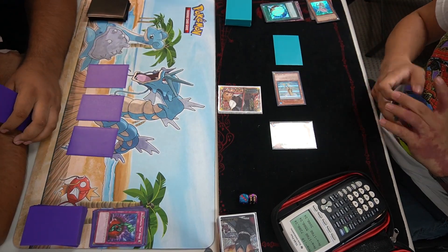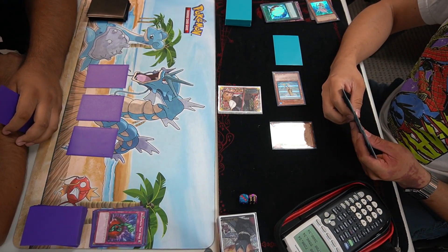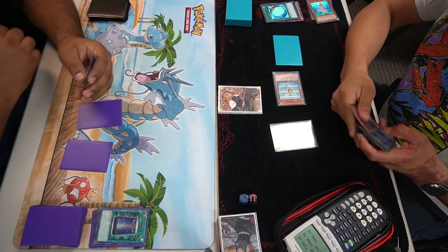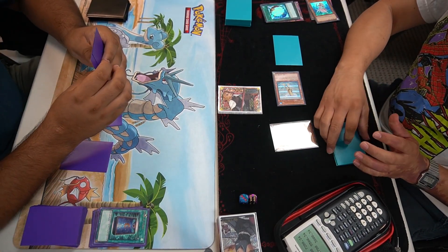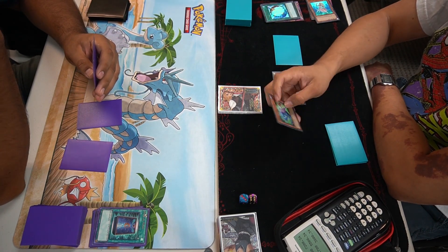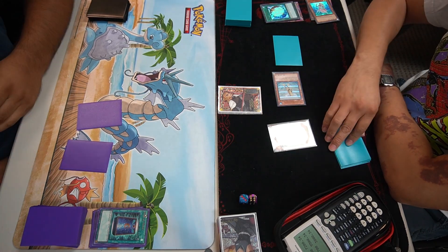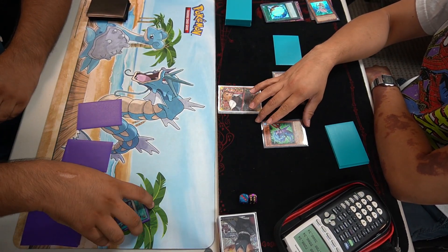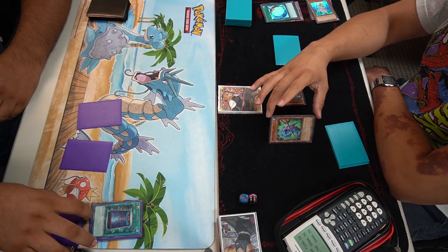You'll probably see on the calculator how many life points he has on his side. I don't have any outs. I just keep drawing all my traps and spells - really bad hands. I had to Book of Moon here. I'm down bad, not drawing any monsters. Worst case scenario is happening - I have a dead hand, kind of freaking out. He keeps attacking, I think I have to Book of Moon again, but I just let it go through.